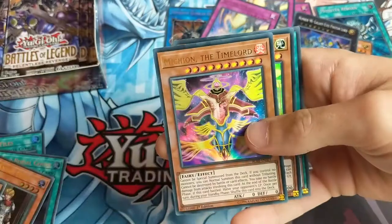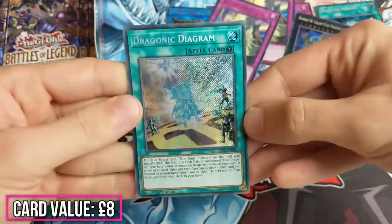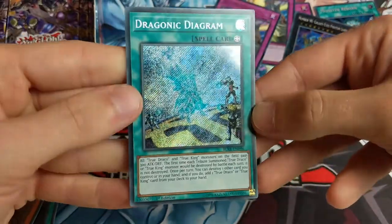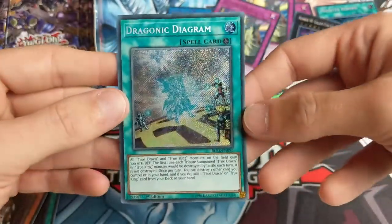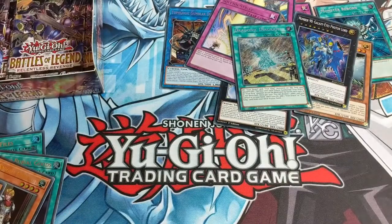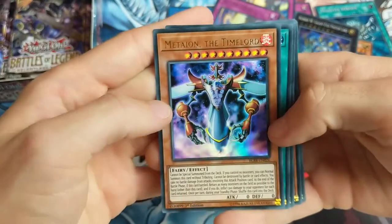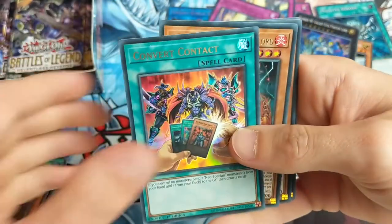Another Solemn Strike, TG Wonder Magician, Michion the Time Lord, Trickstar Narkissus again. Draconic Diagram - excellent, there it is! Draconic Diagram was really really pricey for a while because it's a really good card and a lot of people run three of them. But now that it's been reprinted, it's probably going to go down a lot in price. Very happy to pull one of those as it is one of the sought-after cards. Maybe I can sell it for a good bit of money since I don't have any True King Draco decks.